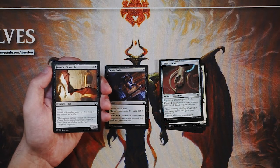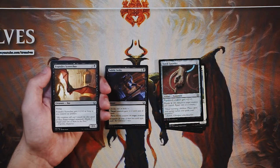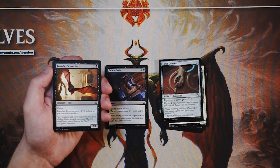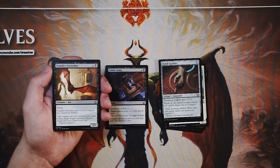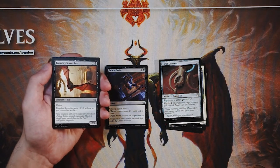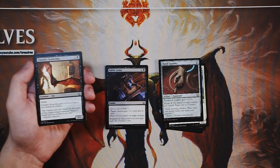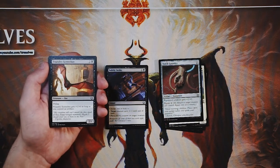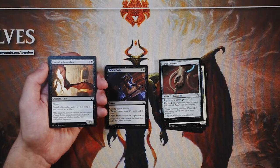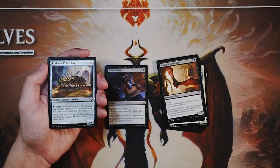Foundry Screecher is a 2/1 for two and a black with flying, and it gets plus one plus zero as long as you control an artifact. Right there we see that artifact synergy — this set really makes it easy to run artifacts across many decks. It's a perfectly fine three-drop, though it dies very easily. There was a lot of removal opportunity in this set — Subtle Strike takes this card out on its own without even blocking. It's a must-answer card but not amazing. I'd rather have Subtle Strike.